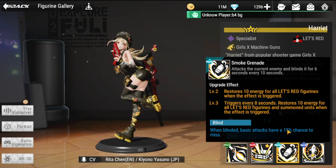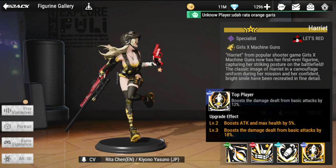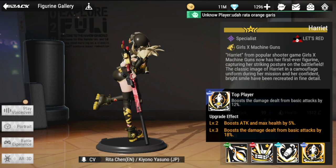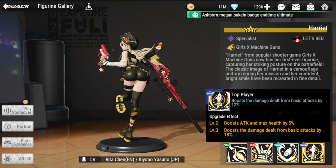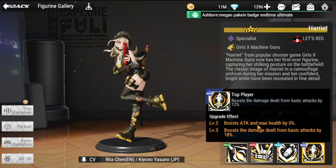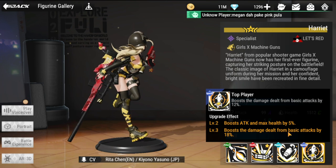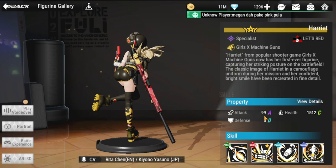Her special skill, Top Player, boosts damage dealt from basic attacks by 12%. She'll be dealing much more basic attack damage with the sniper rifle. Level two boosts attack and max health by 5%, and level three boosts basic attack damage by 18%.